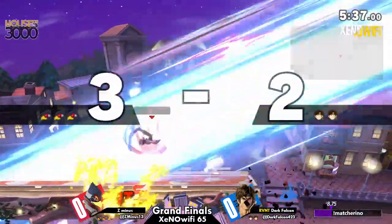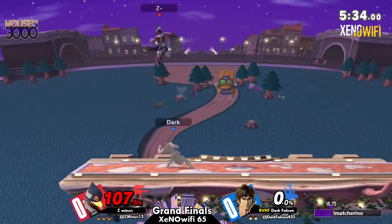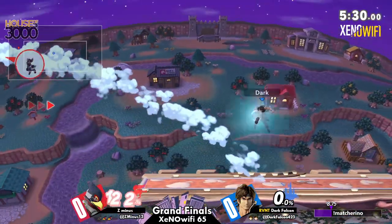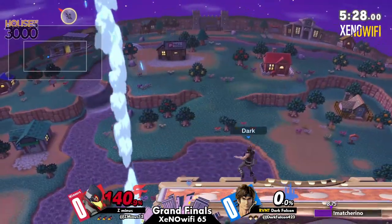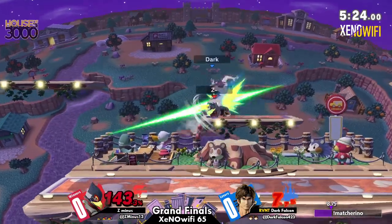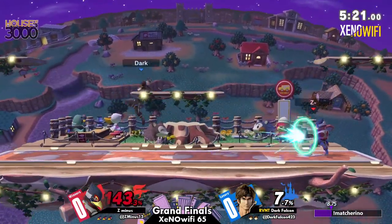What was that hitbox? Sheesh. Definitely showing that Falco could have just as good an advantage as Dark Falcon, taking that first stock. Very good showing from Z-.